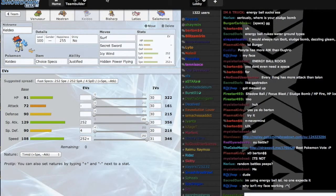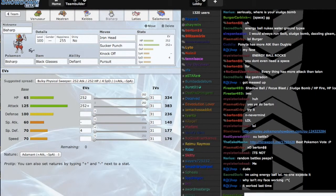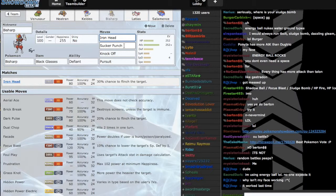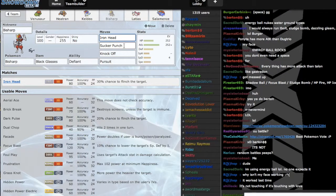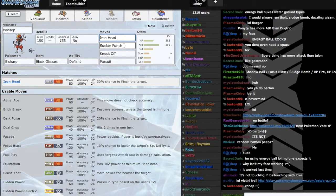Bisharp is also a very standard set. It has Black Glasses, because anything wearing shades is automatically ten times cooler. I'm running dual STAB but with three Dark moves in Sucker Punch, Knock Off, and Pursuit for trapping the Lati twins. It also carries Iron Head for standard STAB and as a Fairy check.